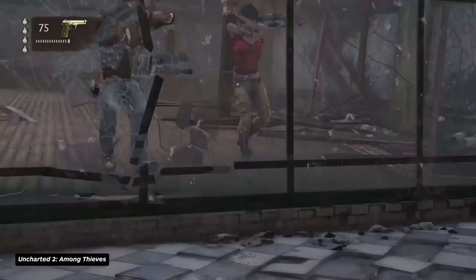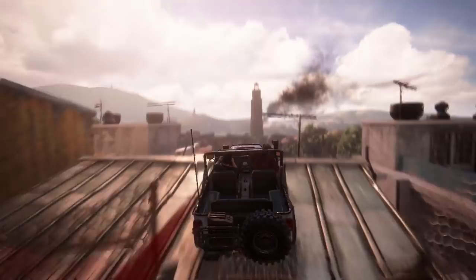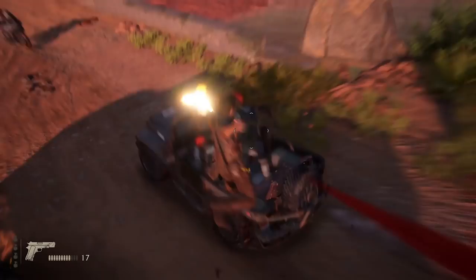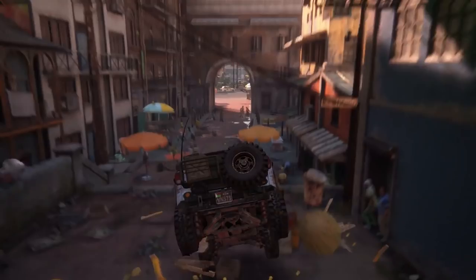Nathan Drake has survived his fair share of spectacular action sequences. But from outrunning collapsing skyscrapers to cargo hopping thousands of feet in the air, arguably Nathan's most complex and powerful set piece came during the midpoint of Uncharted 4: A Thief's End. This particular chase blends so many gameplay ideas, terrain, and complex scene switching without missing a beat — a dance of dodges and jumps, chaotic but artfully tuned explosions, and just the right amount of banter that never lets the momentum stop.